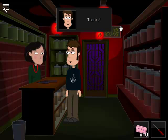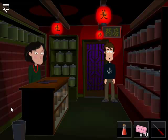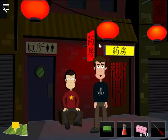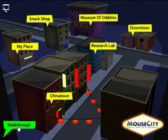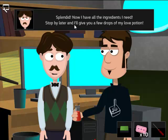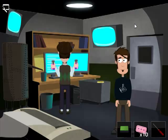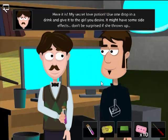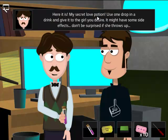Now we click here and we have a club membership card for the local pub — we will need that. So now we'll have to come back here later, but for now we're going to get the ginseng extract to Norbert. Give it to him. I got you that ginseng that you wanted. Splendid — now I have all the ingredients I need. Stop by later and I'll give you a few drops of my love potion. While he's stuck doing that, I'm going to take this. Here it is — my secret love potion. Use one drop in a drink and give it to the girl you desire. It might have some side effects — don't be surprised if she throws up.